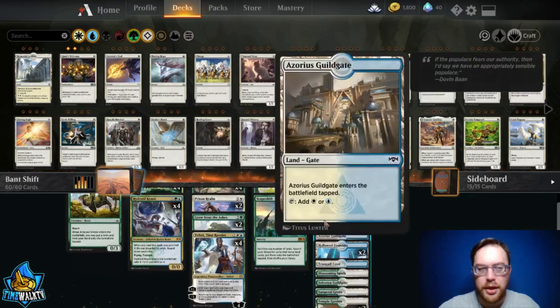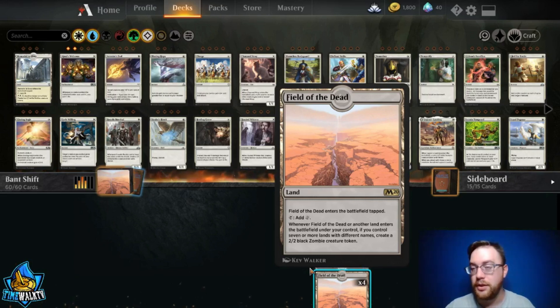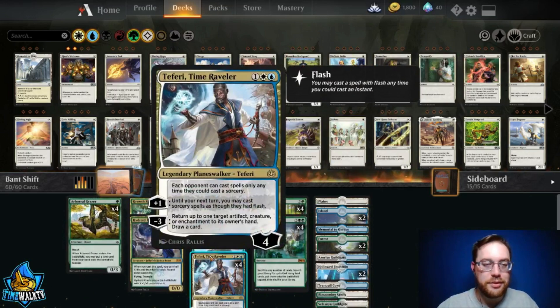You're going to be comboing Scapeshift with probably seven or eight lands and your Field of the Dead, which says: when another land enters the battlefield and you have seven lands with different names, you get a 2/2 Zombie. Once you get far into the game and have two, three, or four Fields out, every land is going to trigger that many times. If you have four Fields with seven different land types, the next time you play a land you're going to get four zombies — each one triggers separately. That's pretty exciting.